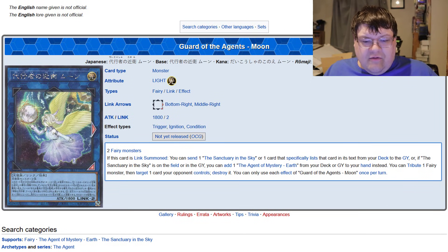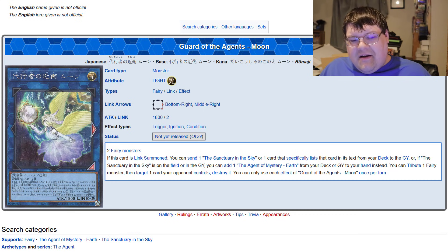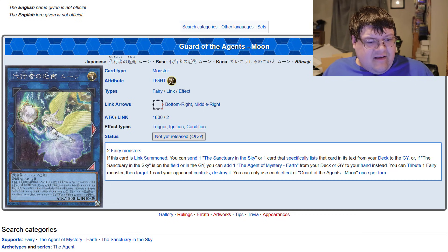Next up we have Guard of the Agent's Moon — two fairy monsters to make it. I really thought this should have been a Link 1, but when this card is Link Summoned, you can send one Sanctuary in the Sky or one card specifically listed in its text from the deck to the graveyard, so you can dump out the trap card. Or, if Sanctuary in the Sky is on the field or in the graveyard, you can add one The Agent of Mystery Earth from your deck or graveyard to your hand instead. You can tribute one fairy monster and target one card your opponent controls and destroy it. Each effect of Guard of the Agent's Moon is once per turn. I like what this card does for the deck, but it feels a little short-handed.